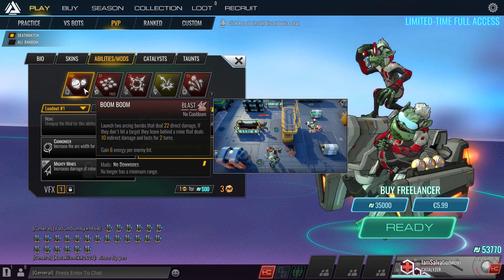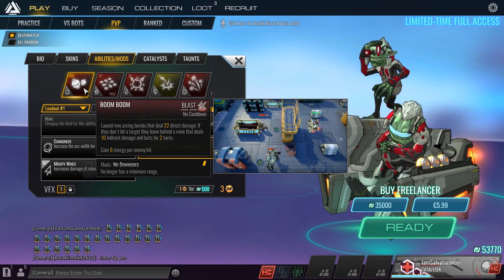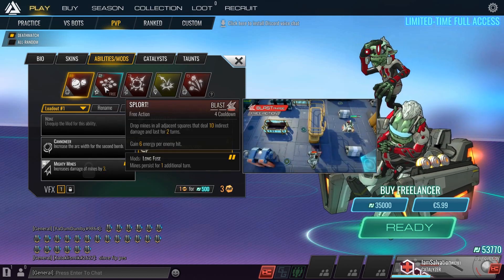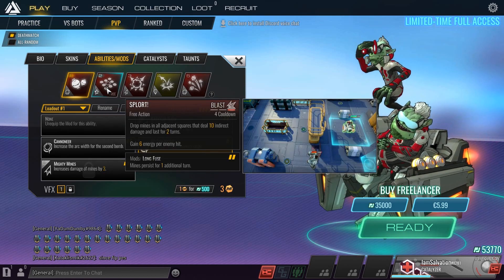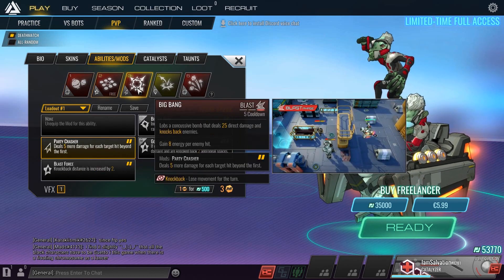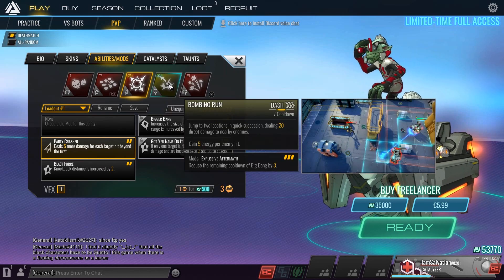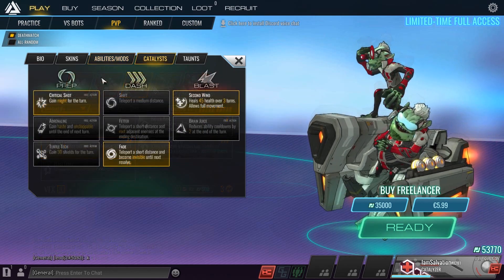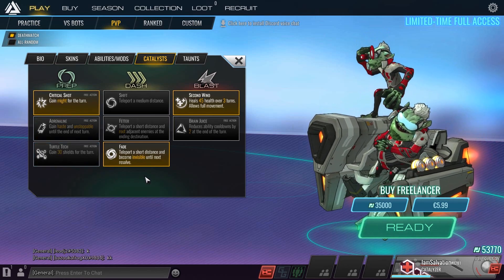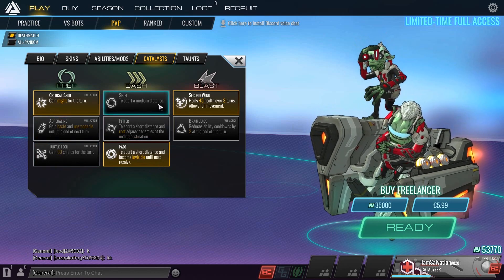All these abilities can also be customized a little bit by choosing mods for them. Those mods will change how the ability works, like applying a buff to you when you use it or extending the range of an ability. Each character also has three one-time use abilities per match and those are the same for all characters. Currently there are three abilities to choose from for each of the three one-time use ability slots.